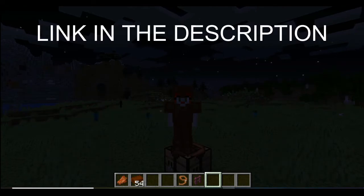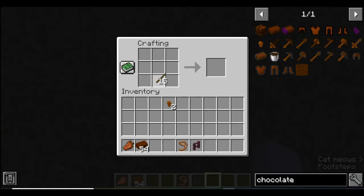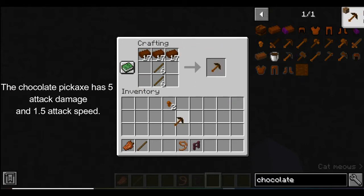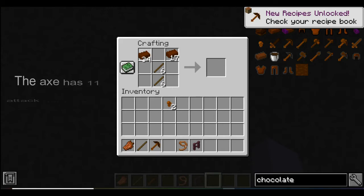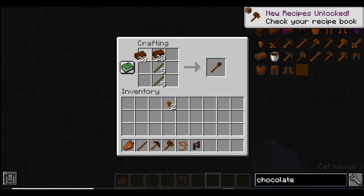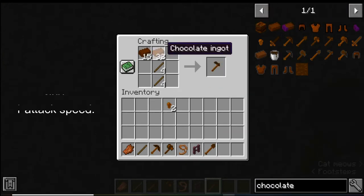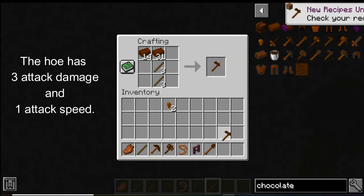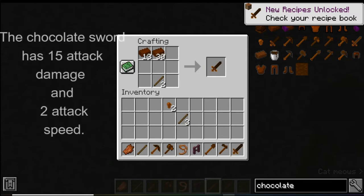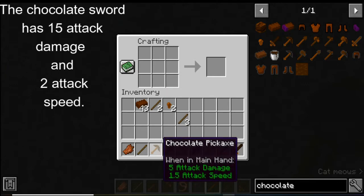So you're gonna want to download this mod right away. The tools are about the same as they are in vanilla Minecraft, all except the sword. You have your standard favorites: the pickaxe, the axe, the shovel, the hoe. The recipe for the chocolate sword is where it gets unusual — it's actually two chocolate ingots up top and then one stick way down there.